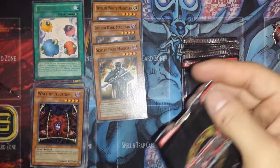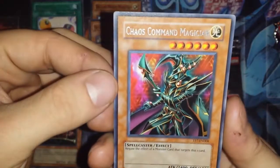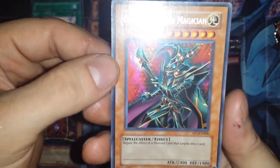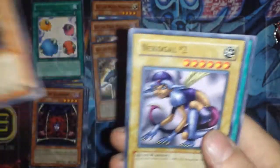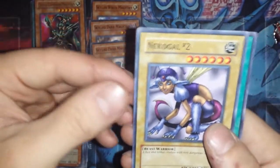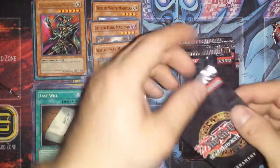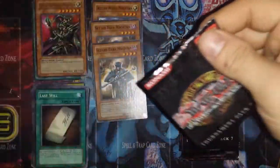Pack number four or five — I'm not really counting. Sorry this is a longer video, but these are really awesome cards. Chaos Command Magician — yes, definitely something I wanted. Rare. And a Nickel Gal number two and another Last Will. That's awesome.